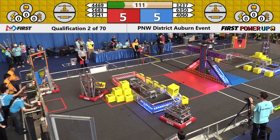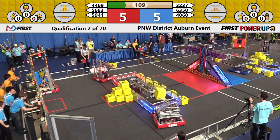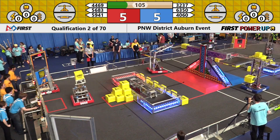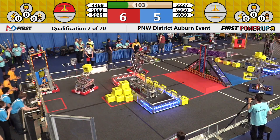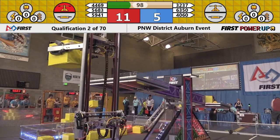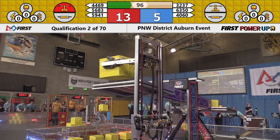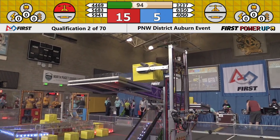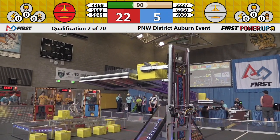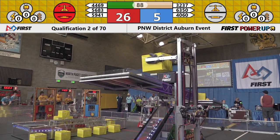Drivers now at the controls here in qualification match number two. It's 4060 Swag taking the lead for Blue, 4469 Raid for Red, and the Red Alliance gets control of the scale first — they are now earning that one point per second. Swag gonna try to counter with a power cube for Blue. Meanwhile, 5683 Hello World comes to life and takes control of the red switch.